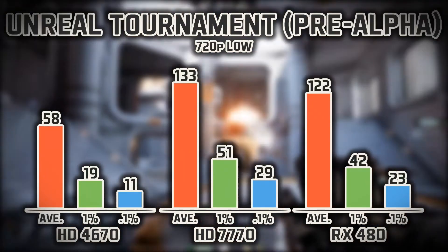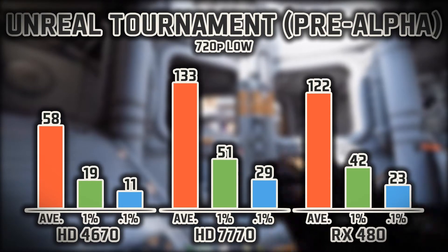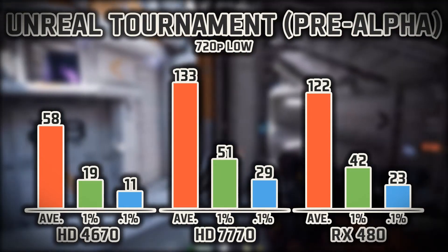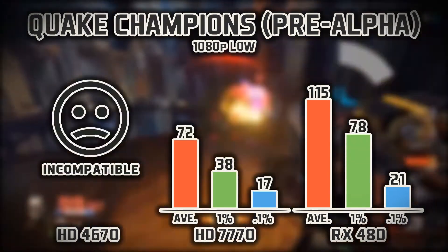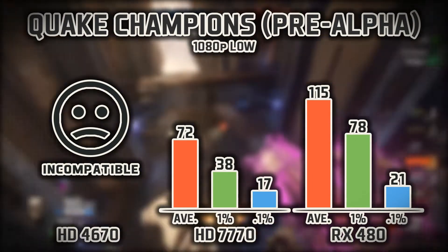I can't believe the new Unreal Tournament even loaded up on the 4670, let alone ended up being somewhat playable. Some frame dips were quite noticeable and would majorly affect gameplay, but if you had an older video card and really wanted to play it, you could — kind of impressive. The 7770 seemed to be running the smoothest with this one. Quake Champions lacked DX10 support too; the 7770 played it well, but the 480 was clearly a much better match.